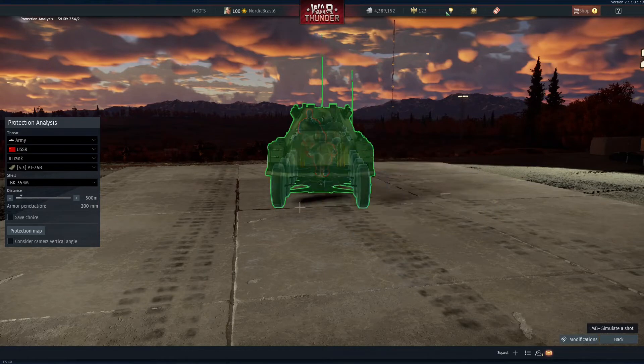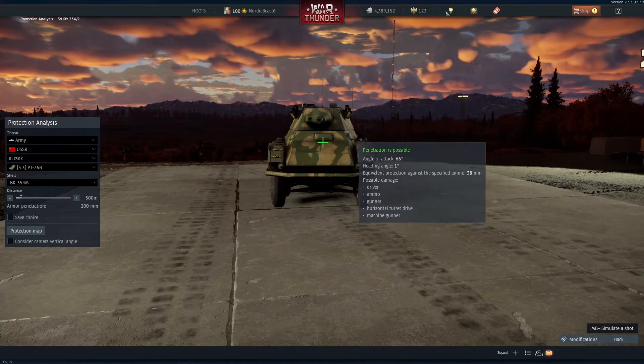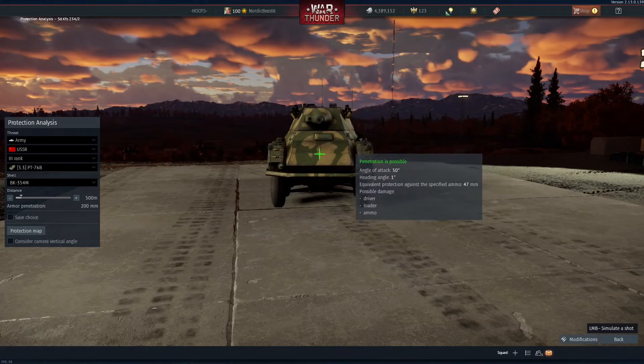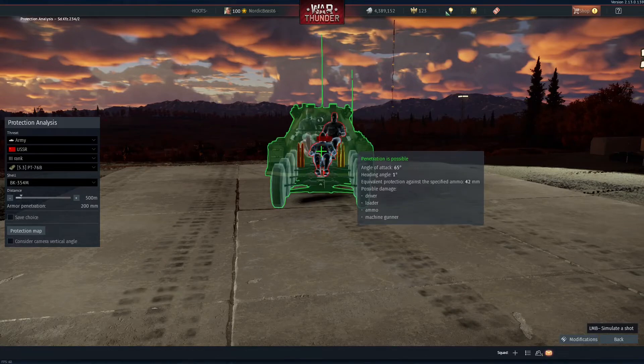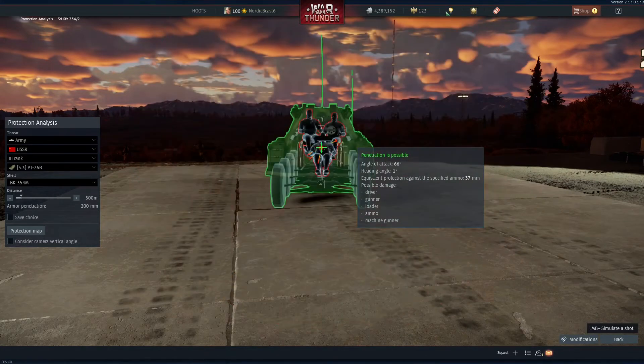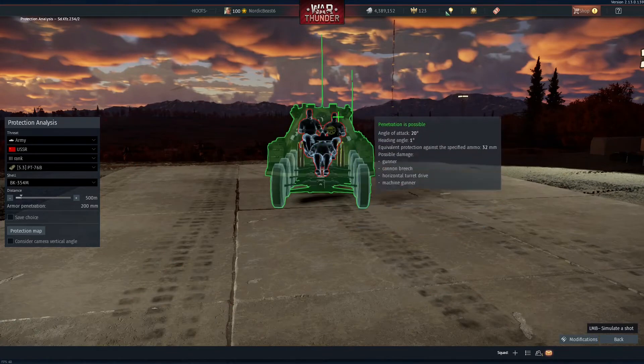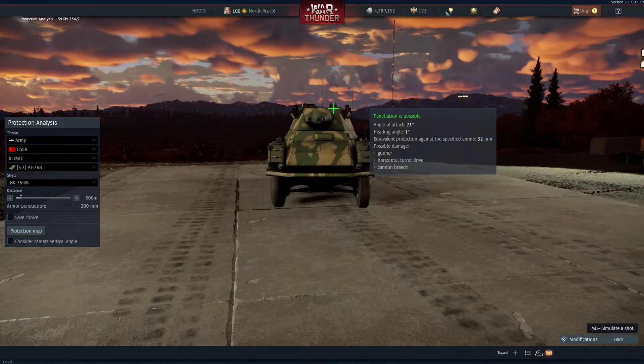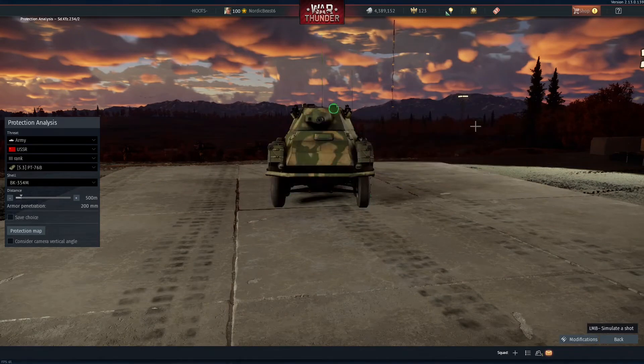See a little explosion. Now if I hit here — huge explosion, overpressure, vehicle's gone. Why? I hit here — little explosion. I hit here — huge explosion. If I shoot here — huge explosion. But if I shoot here — little explosion. Why, Gaijin? This doesn't make any sense.